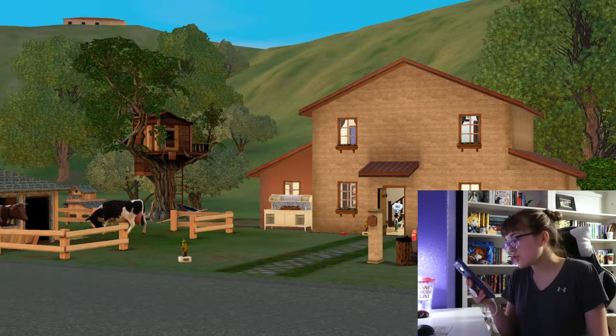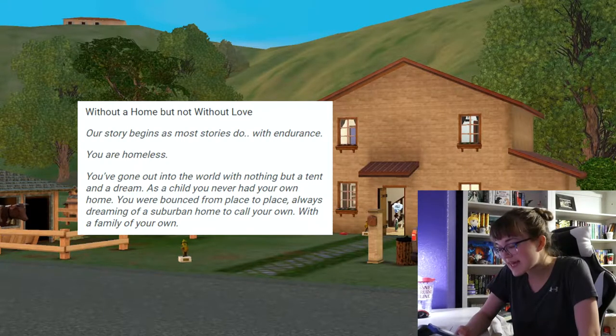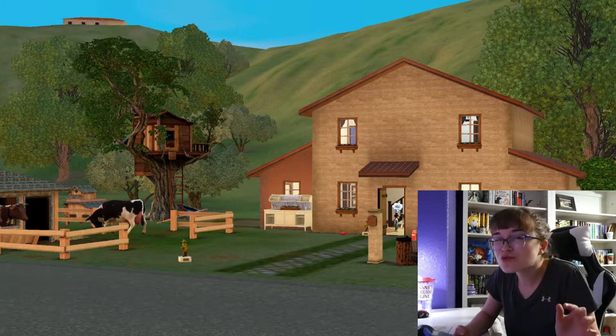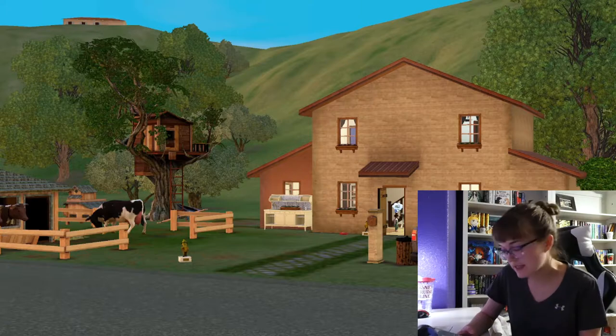Let me tell you what Generation 1 is. 'Without a home, but not without love. Our story begins, as most stories do, with endurance. You are homeless. You've gone out into the world with nothing but a tent and a dream. As a child, you never had your own home. You were bounced from place to place, always dreaming of a suburban home to call your own.' Obviously, I adjusted the rules a little bit because this isn't suburban, but it's suburban within Monte Vista, which is where my Sims live.